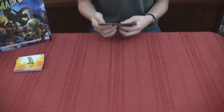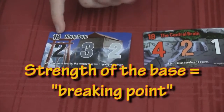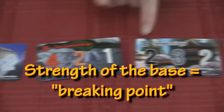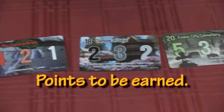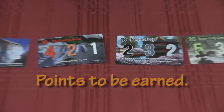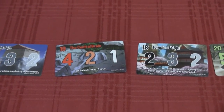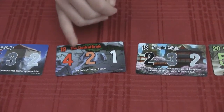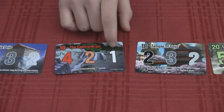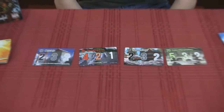As many bases as players there are, plus one. Each base is different. This is the breaking point of the base — where you score the base. Below that, the three numbers are the points the people who are on the base when it scores get.